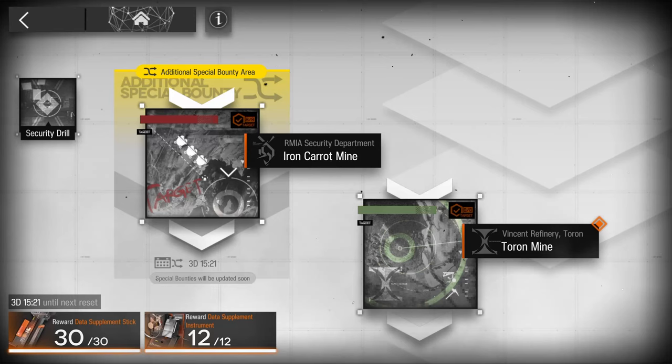We are less than a week away from the end of our first Stationary Security Service cycle, so here are some small tips that might help you if you find yourself struggling with the mode. When it comes to rewards, you only need to reach the bi-weekly cap of 30 data supplement sticks and 12 data supplement instruments to not miss out on the materials.